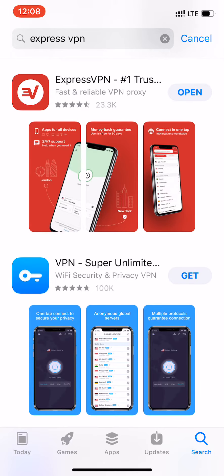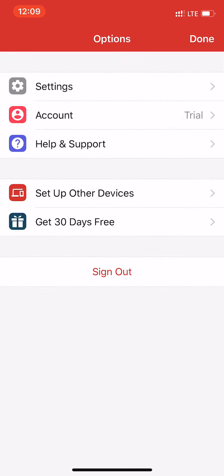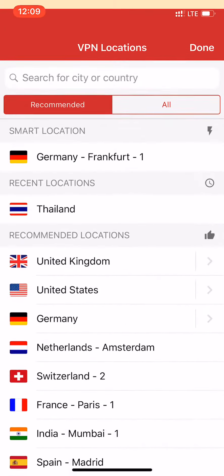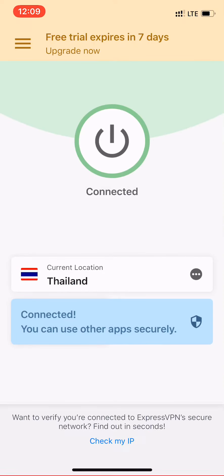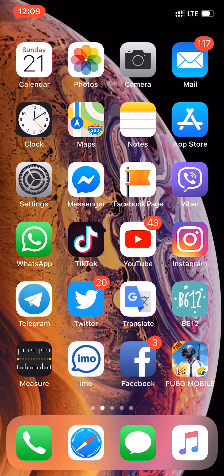Let's just install it. Let's get a paid account — that's why you can use your email. This is just 7 days. That's why we have a country in Thailand. We have to open it in Thailand.